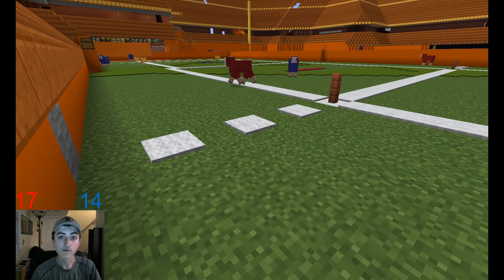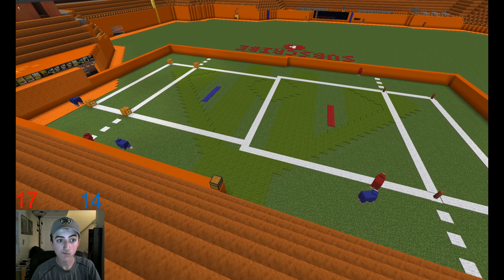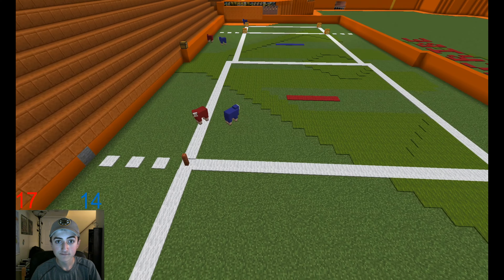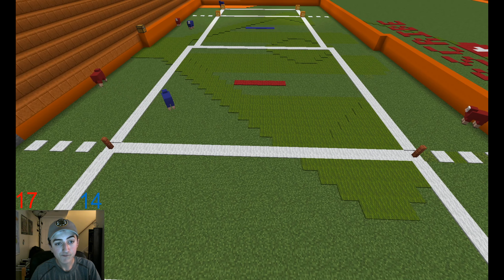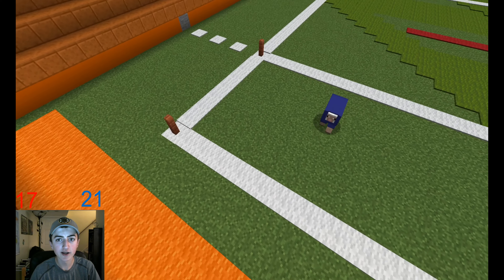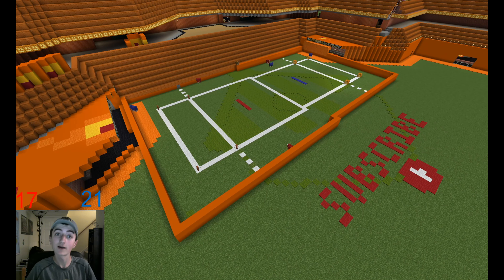Who will cross the line first? Red gets forced out of bounds, followed by Blue. He jukes the red guy — or is that a stiff arm? Blue looking to win the game — and touchdown! Blue ties the series at 2. Sorry for what happened last week, so we gave you two games this week to make up for it. We'll see you next week for just one game, and then game 6 and maybe game 7. Goodbye.